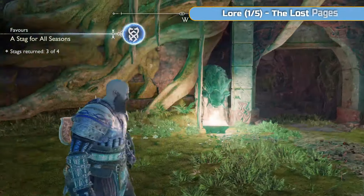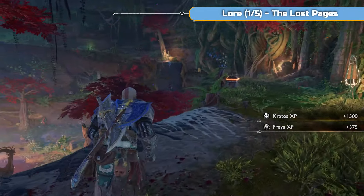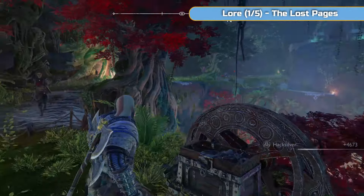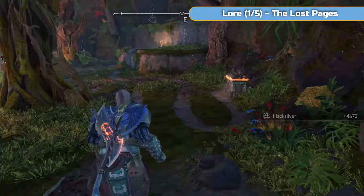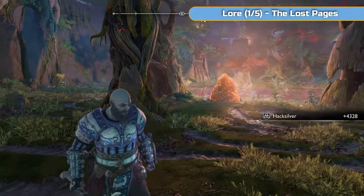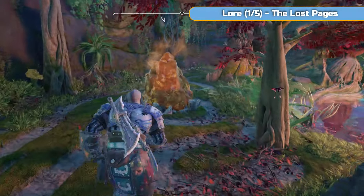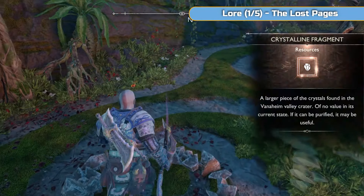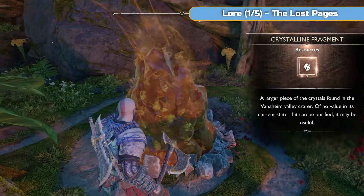So this is where we are now - we're kind of in the mountain in the middle of all three areas. I'll show you how the well works as well. So grab those two hacksilver things and then we're going to go around and break these orange crystals. There's three big ones around here.